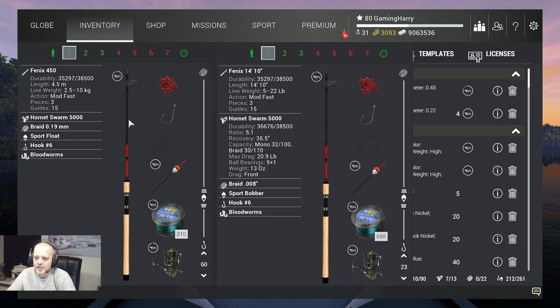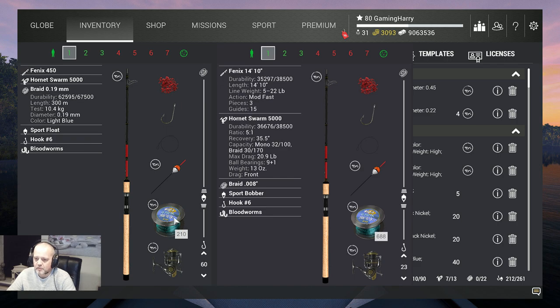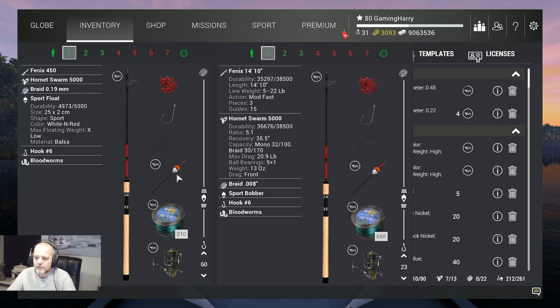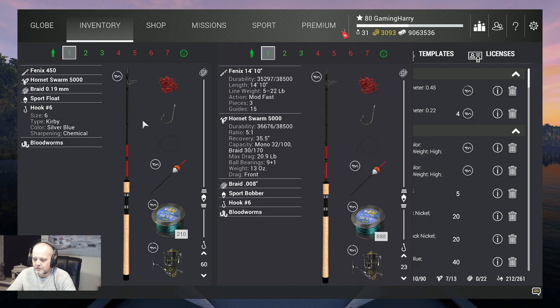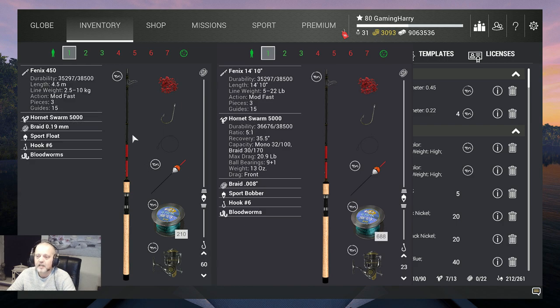I use the Phoenix 450 — that's a 10 kilogram setup. On that I got the Hornet Sworm 5000, nine and a half kilograms. Braid 0.19, 10.4 kilograms. I use the sport float, no leader, hook six, and the bait is blood worms. You can see it in metric and on the right side in imperial. The depth I fish is 60 centimeters, or in inches on the right side.